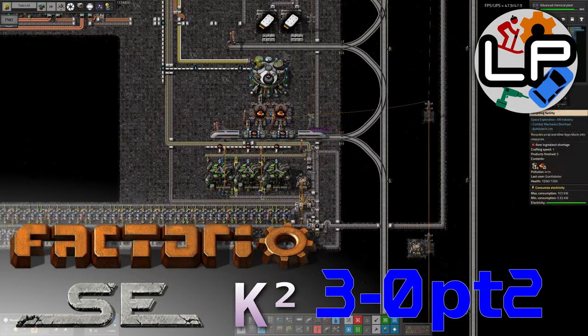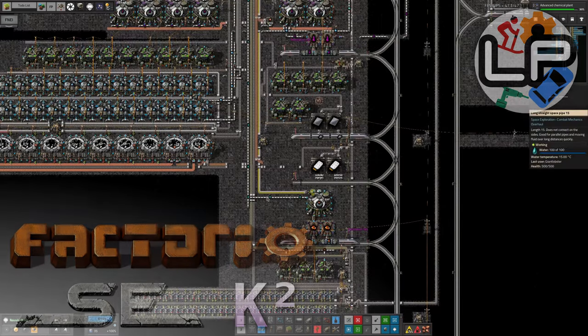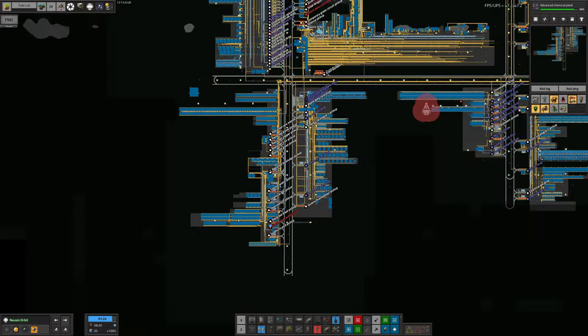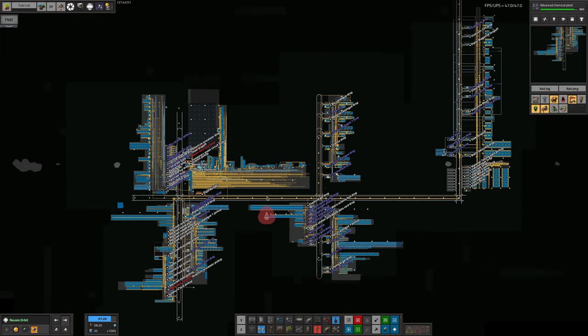Hello and welcome back to Lawrence Plays Factorio Space Exploration with Crestorio 2 for the second part of this end-of-series summary. In part one, I talked about how we built up a base of resources on Norvus and then moved up into Norbit to do the more advanced sciences. In this video, I'm going to cover our trips off to other planets and talk about where we'll go in the next series.